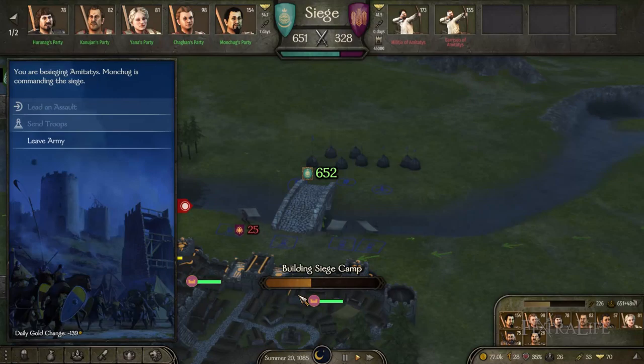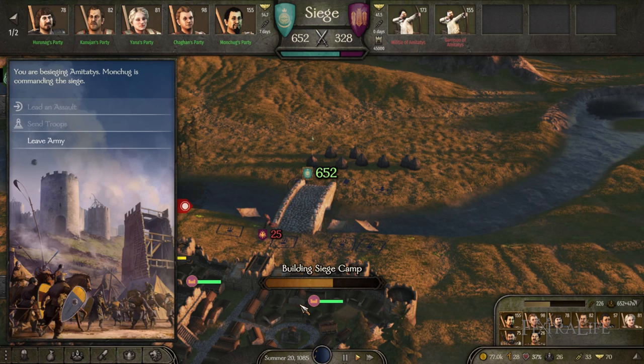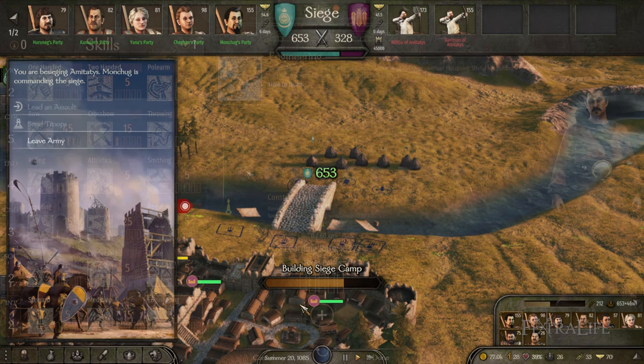Sieges have three main phases and if you are on the offensive side you don't have control over any troops but yourself. First phase: building siege weapons. This phase occurs on the world map — your camera will be locked on your siege camp and the settlement you are besieging. There is a bar that indicates how much progress is made for each siege weapon. Attacking armies will build towers and rams, while defending armies will build ballistas on the walls. Your engineering skill — or that of your dedicated engineer in your party — will come in handy here.